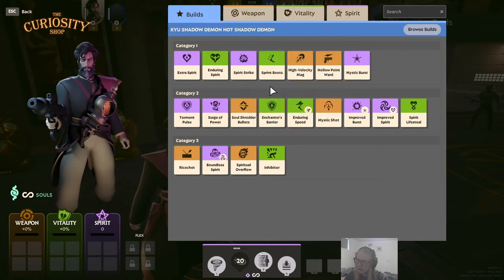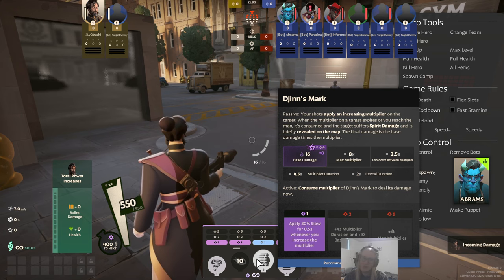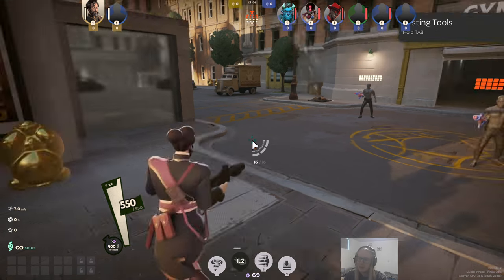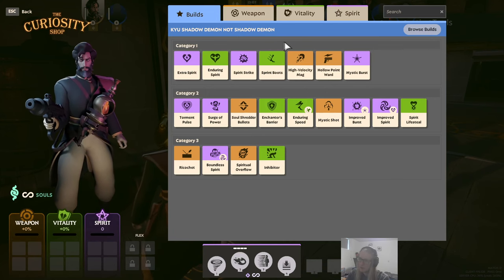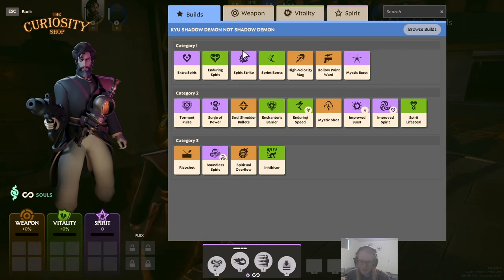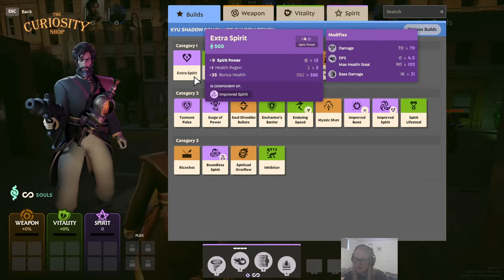My own build — if you want to use it you can search for 'Q Shadow Demon' in Deadlock (I call it that because we have a Shadow Demon in Dota and Jin's Mark is effectively Shadow Poison). I have published the build — it's far from finalized, just something to reference if you watch this video. I might pin a message with a more final build. Let's go through it so I can explain the reasoning.